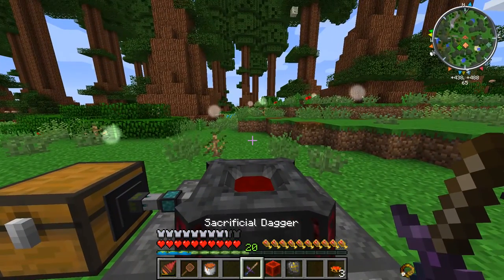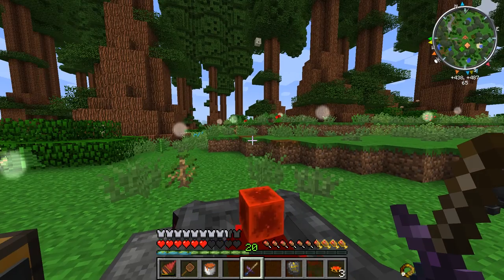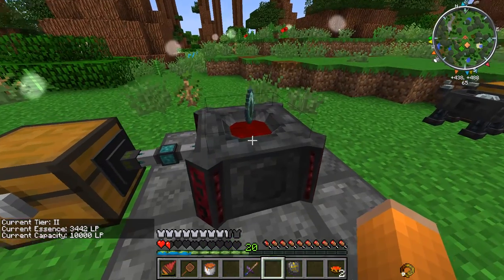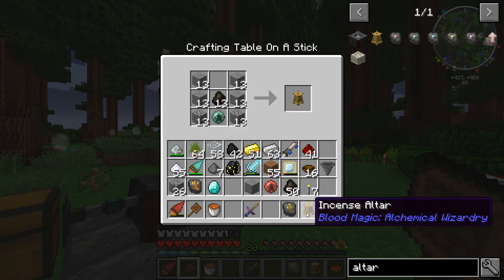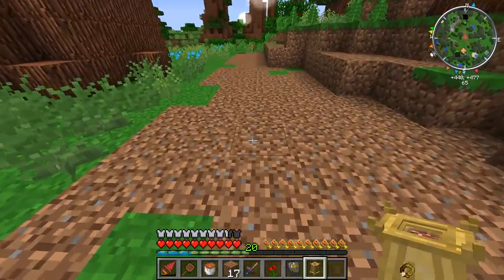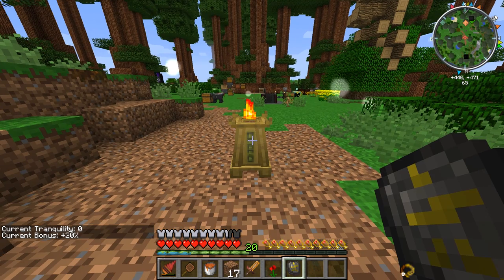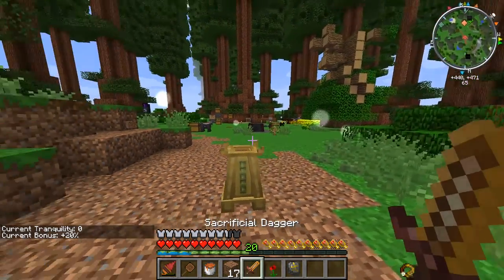Before we get to crafting what I need, I'm going to go ahead and upgrade to the next tier blood orb — the apprentice blood orb. We're going to need a lot more food if we want to keep this up, as it looks like it sacrifices your food saturation for health. We now have an apprentice blood orb. We can finally craft our incense altar, which will give us an LP boost when we use our sacrificial dagger. If we right click our incense altar with the divination sigil, it says we get a 20% bonus.